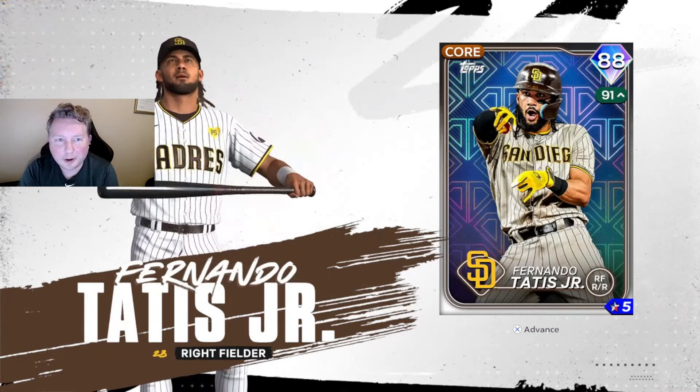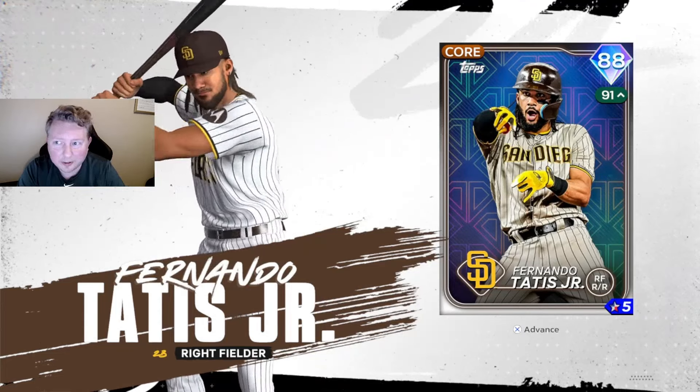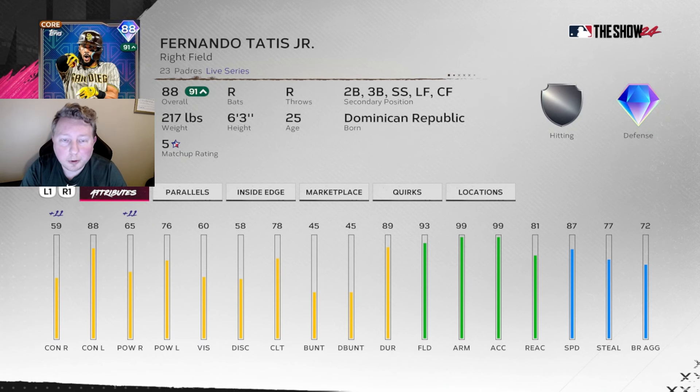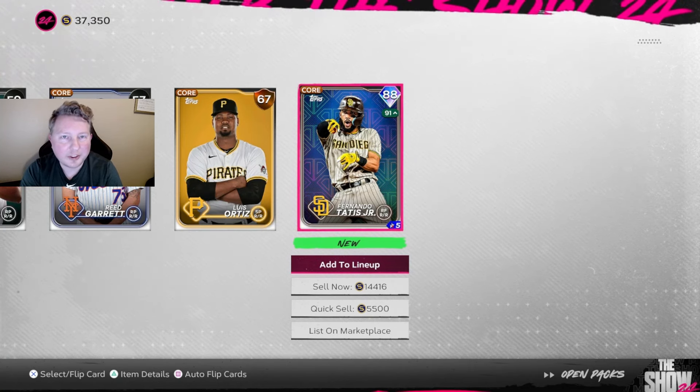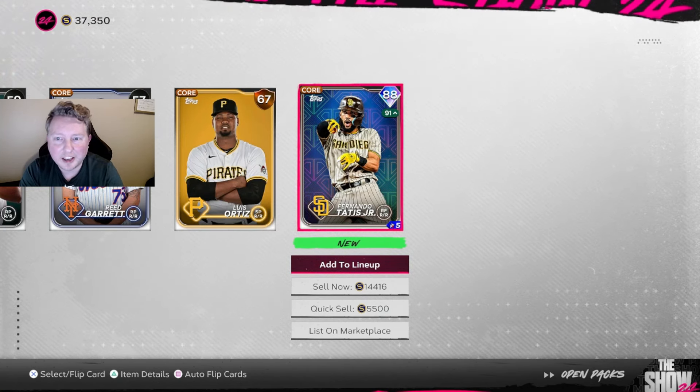That's an 88 Fernando Tatis Jr. - I love Tatis cards! This is actually an amazing pull. This card is super underrated right now - he doesn't fit on any theme team but he plays a ton of positions, the defense and speed are incredible, and it seems like he's always playing up on Inside Edge against righties which really balances out the hitting stats. I feel like he's got one of the best swings in the game. This is a great pull - the card's worth about 17k if we wanted to sell, but I don't think we will.